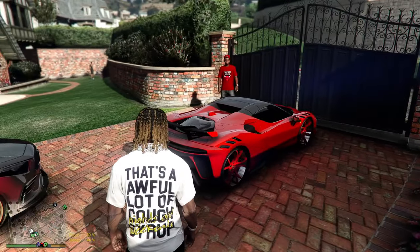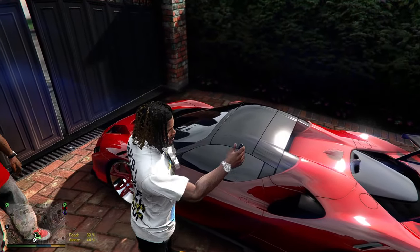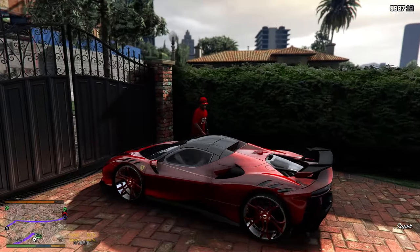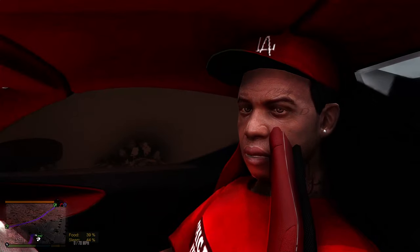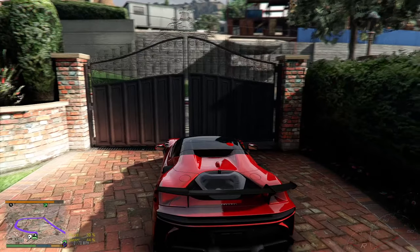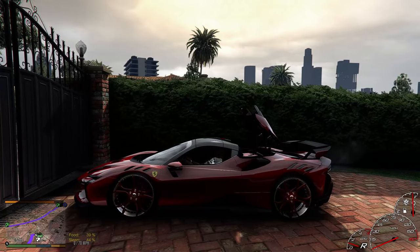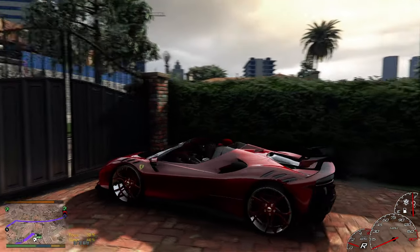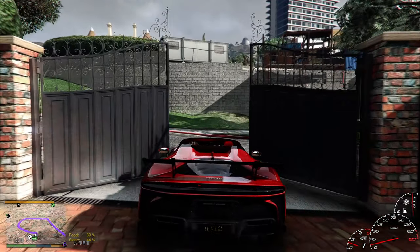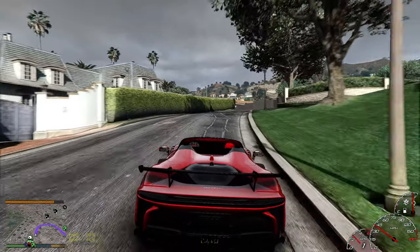I'll link this in the description so y'all can go get this car — I got this off gta5mods.com, the 2024 Ferrari. Let's check out the insides of this bad boy before we drop the top. As y'all can see it's looking decent — the seat kind of glitches but I don't worry about that. We gonna drop the top real fast. Yeah, the seat's a little glitched out but we gotta pull up to the stash house.